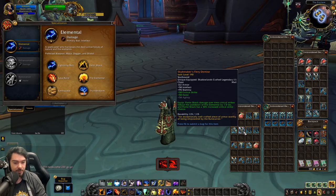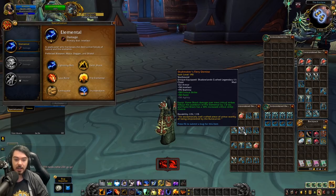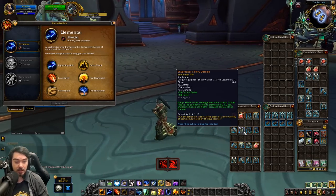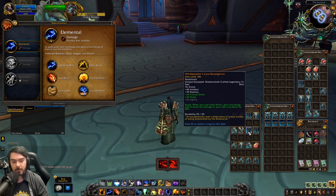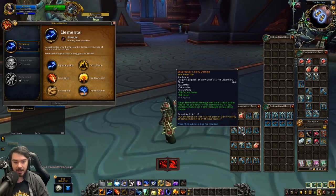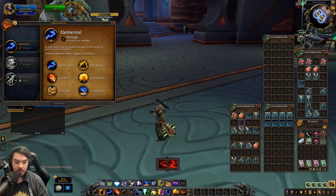Skybreaker's Fiery Demise also got buffed. Flameshock crits reduce the cooldown of Fire Elemental by one second, and they buffed the second effect — Flameshock now has a 50% increased critical strike chance, up from only 30%. So Flameshock is going to be critting way more often and you're going to get way more Fire Elementals out. I think this could actually become quite fun with multi-dotting Flameshock — especially Fire Elemental making those Flameshocks last longer. In situations like the first boss in the Theater of Pain where you're fighting three bosses at once, this could add up to quite a lot of Fire Elemental uptime.